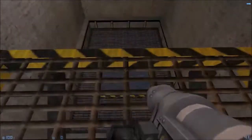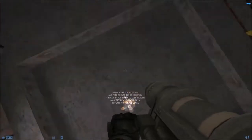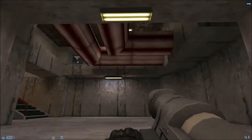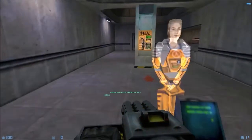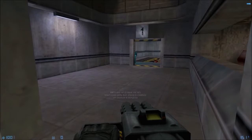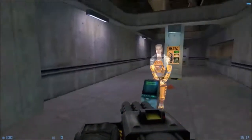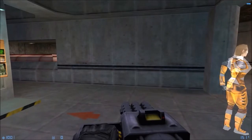Your H.E.V. suit monitors your condition. This is the charging unit for your hazardous environment suit. When you are running low on power, step up to any charger and press your use key. Your suit will recharge gradually until the charge unit is depleted. Individual batteries may also be used to charge your suit.